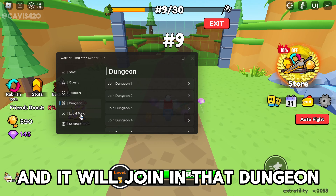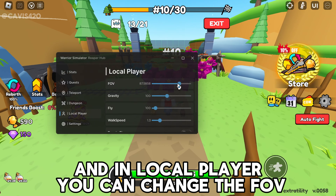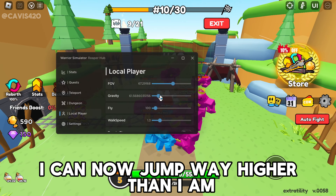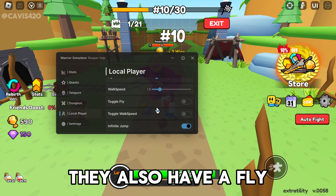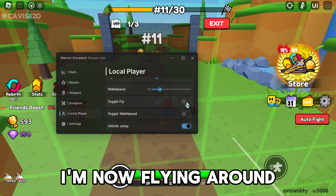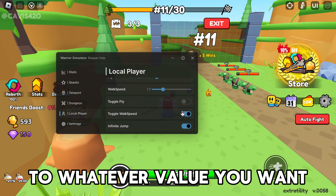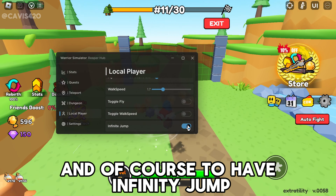In local player, you can change the FOV and change the gravity — for example, if you put gravity on low, you can jump way higher. They also have fly and you can change the flight speed, as you can see I'm now flying around. They also have walk speed so I can walk a lot faster, and of course they have infinite jump.